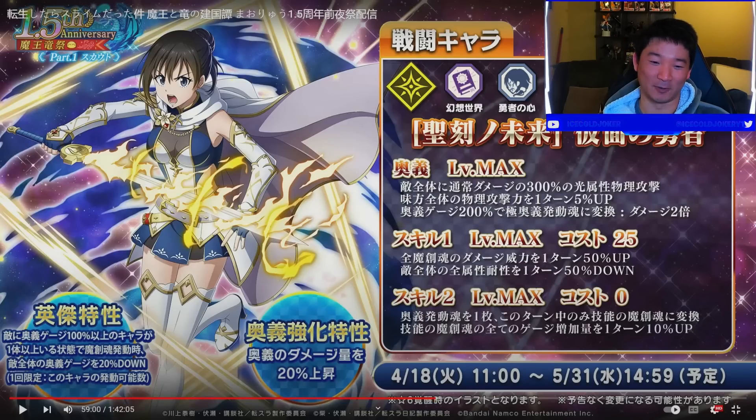Let's look at the hero first. She is EX Light, on World of Fantasy — so it's still part of the same meta technically. Her forces are World of Fantasy, Heart of a Hero, and Goddess of Destiny. Her alt is a 300% AOE and then her EX alt is 600%, just like all the other AOE EX units. She also increases all allies' physical attack by 5% for one turn — so cool, she's definitely a support unit.